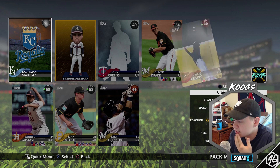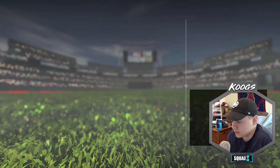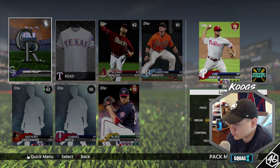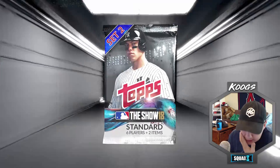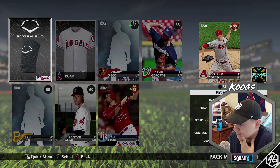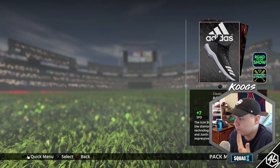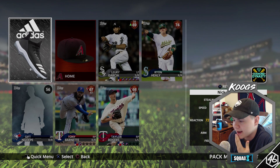Alright, eight left boys — come on. Colorado, Texas uniform — more bronzes: Blake Trinan, Luis Garcia, and Christian Arroyo. He's not really gonna do much for me. Angels jersey and more stuff — CJ Krohn and Patrick Corbin. Not a bad pull — he might go up in the roster update. Six packs left, we're coming down to the wire, still no gold player pulls yet. Hopefully we can get one out of this one.